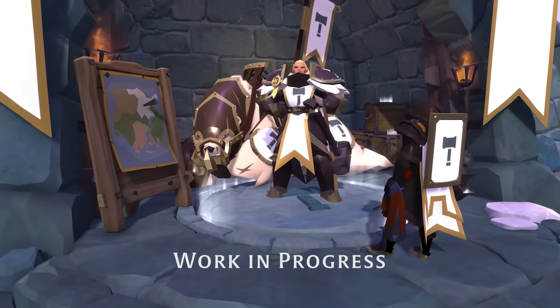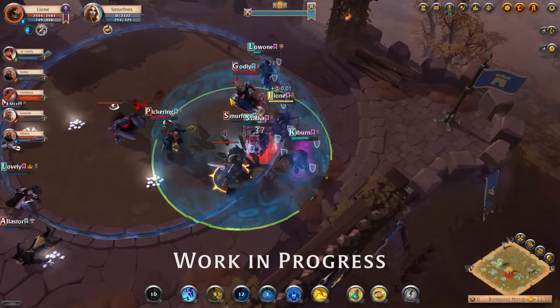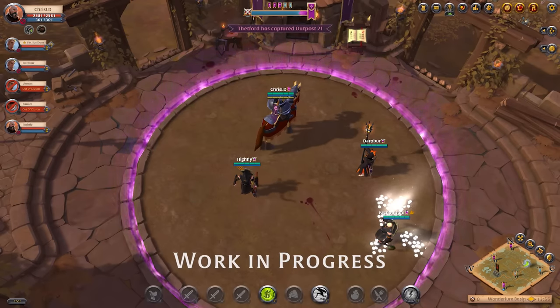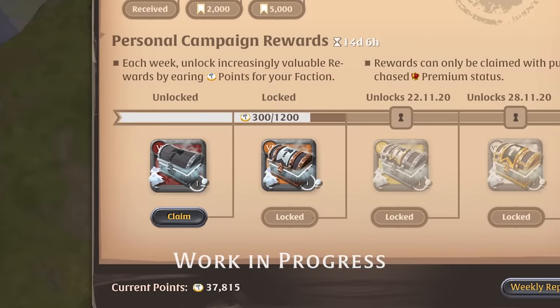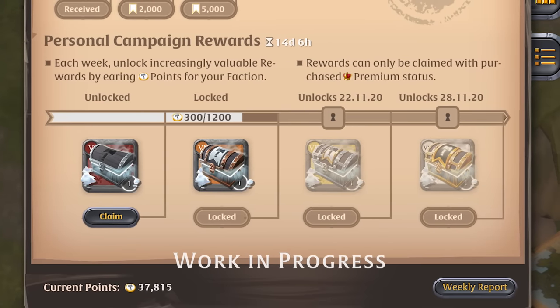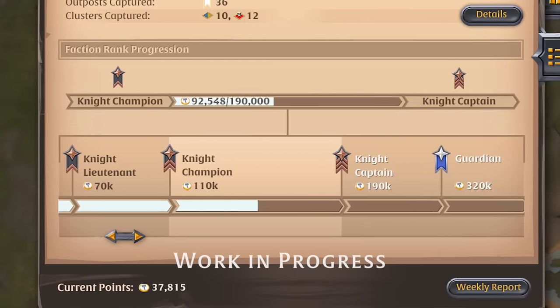After enlisting with a Faction you become eligible to fight in their campaign and earn ranks within that Faction. The campaign is a month-long season which counts all points you earn on behalf of your Faction and unlocks special reward chests full of valuable loot as you pass certain milestones. The Faction ranks, on the other hand, measure your loyalty as well as your contribution.